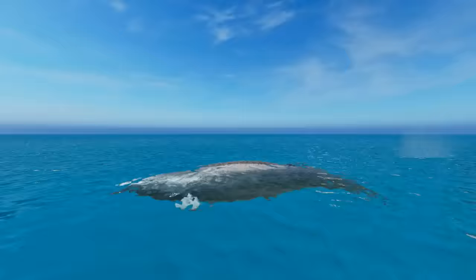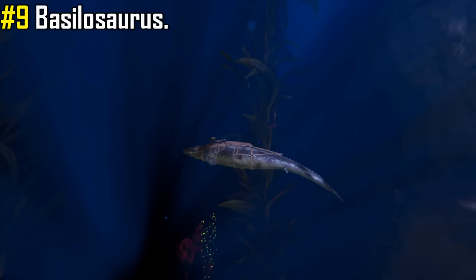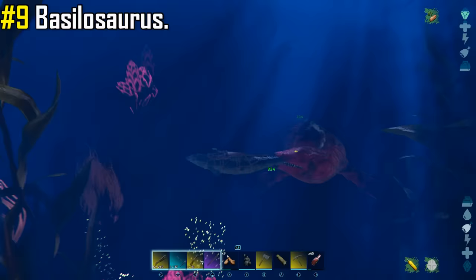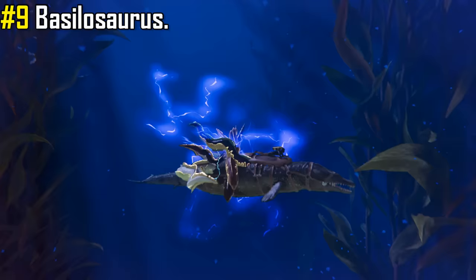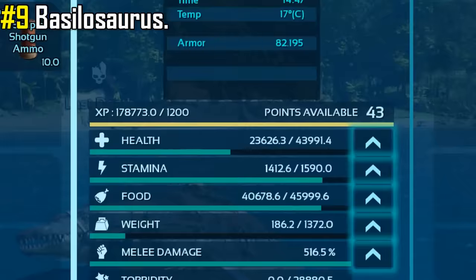Coming in at number 9 is the Basilosaurus. With Cryopods now being gone and me having a fear of the ocean, the Basilosaurus becomes an even more valuable asset when exploring the ocean, keeping you safe from almost any danger. With extremely high health and decent damage, they can hold their own against the biggest threats the ocean has to offer. The Basilosaurus is immune to the Jellyfish Stun and Dismount, the Electrophorus Shock Attack, and the Tusoteuthis Grapple Attack, and when at the ocean surface, can rapidly regenerate their health.